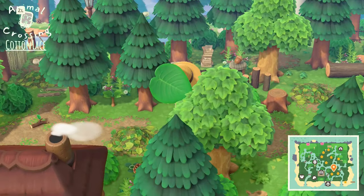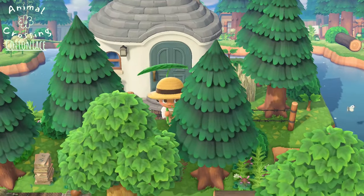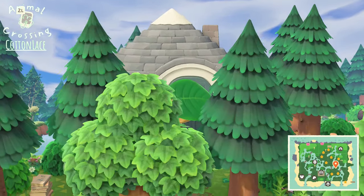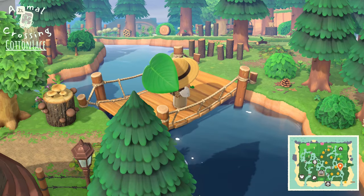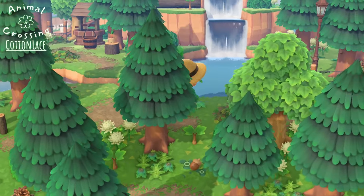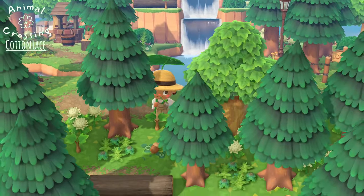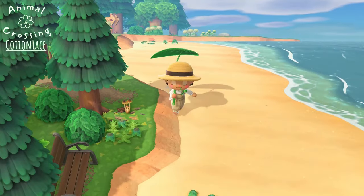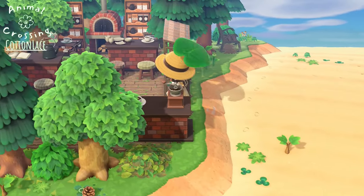Picnic area where you can relax. This house is so hidden — it's very cool. And here is another villager's house. Beautiful diagonal bridge. You do an amazing job with waterscaping, it is just really nice to see. And this amazing waterfall. And here is a wishing well. I am also very interested in keeping my beaches a little bit more simple, because I find it looks really beautiful.